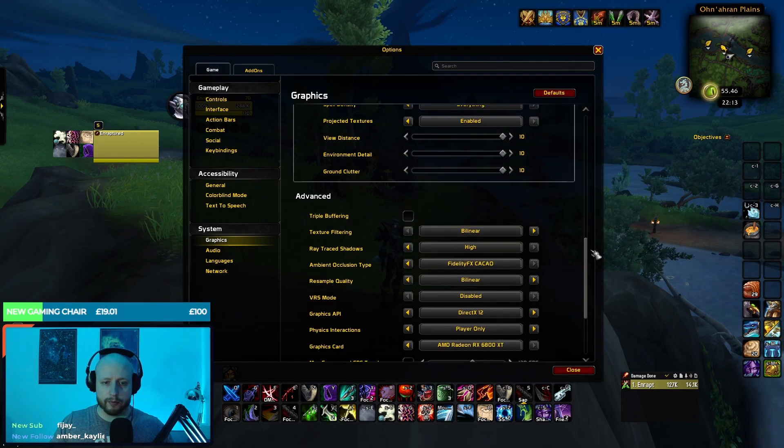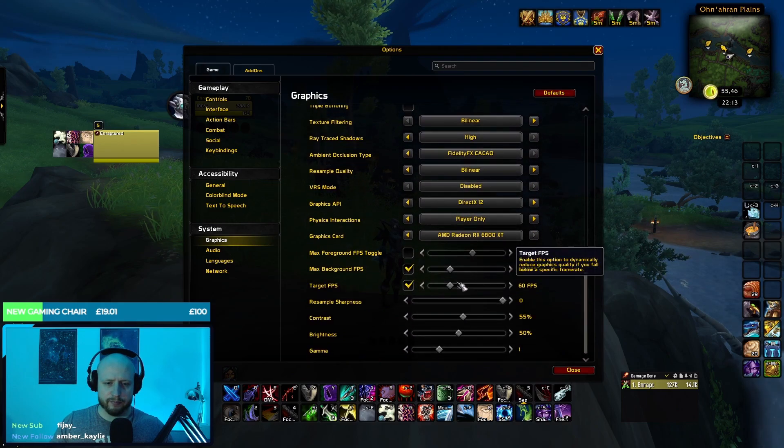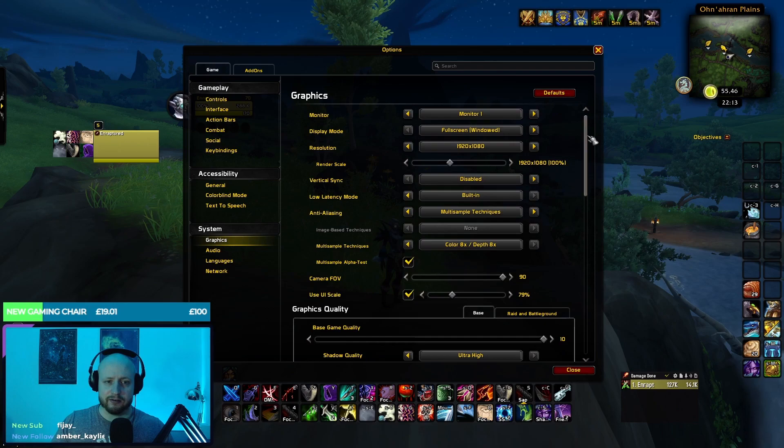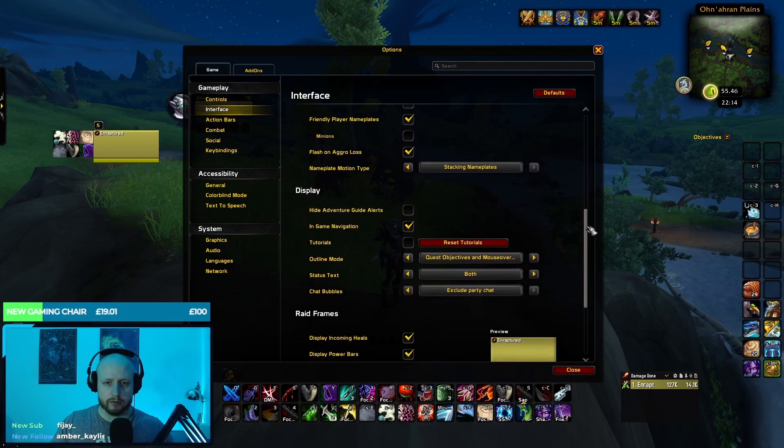I don't use triple buffering. FPS is set to 60, but I should probably set it to 200 given I should have no problems. My contrast is at 55 and everything else I just leave default. Here's a really quick look at my interface options so people can see what I'm using.